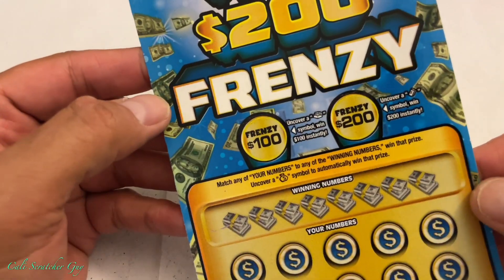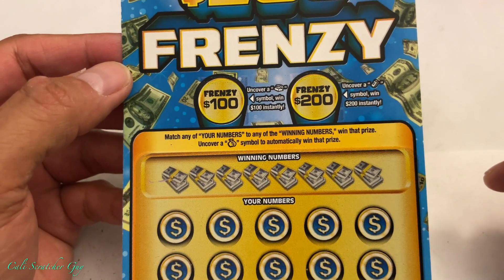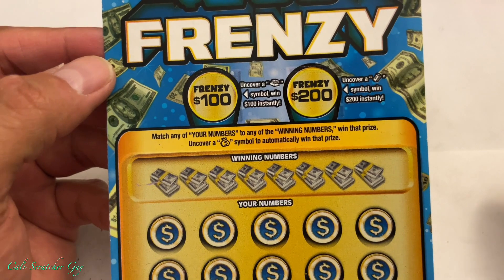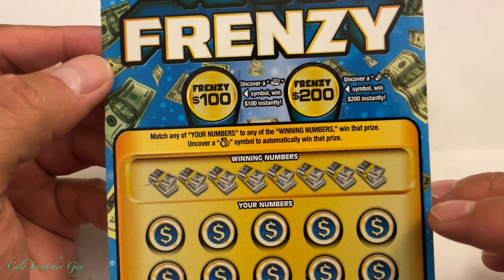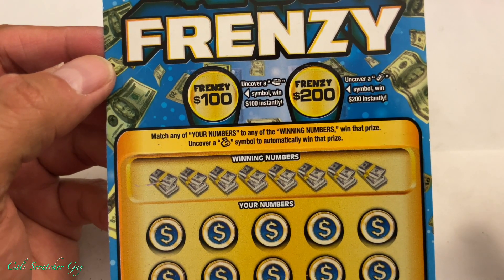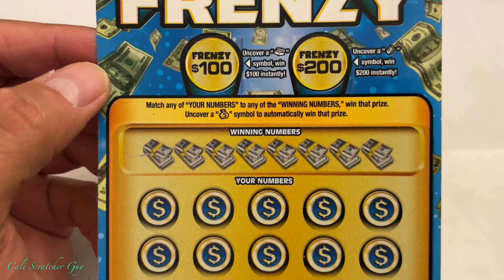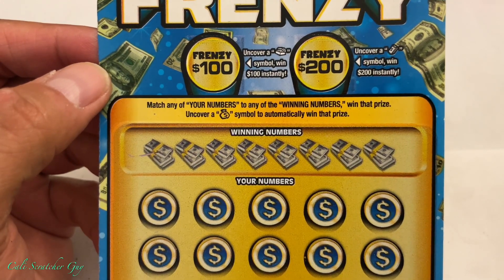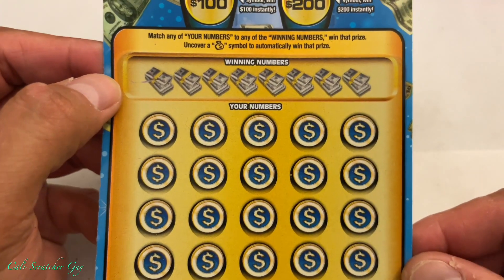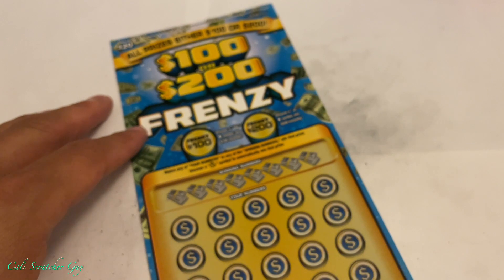Before we get to the scratching, let's go over the instructions in case you guys have never played this game before. On the Frenzy 100 side, uncover a chess symbol to win a hundred dollars instantly. On the right side, Frenzy 200 — uncover a stack of money symbol to win two hundred instantly. Then match any of your numbers to any of the winning numbers to win that prize, or uncover a money back symbol to automatically win that prize. You get 32 chances to win.